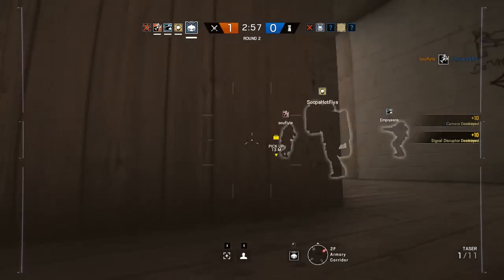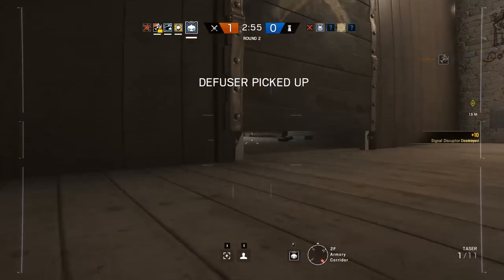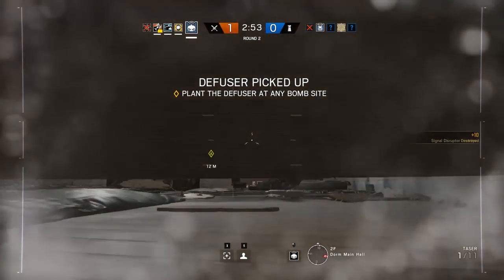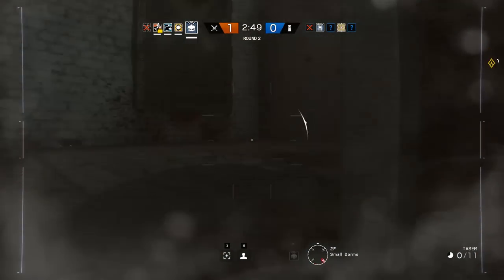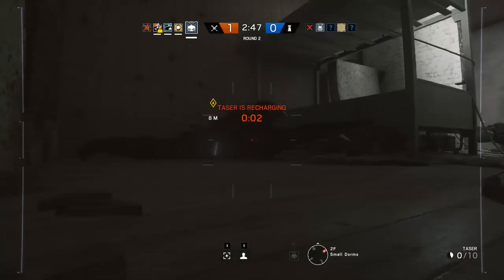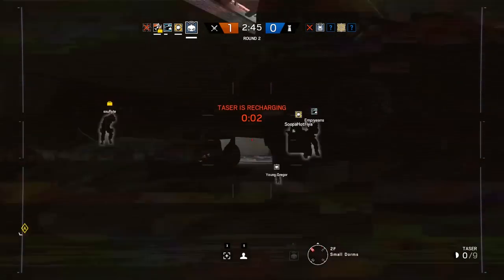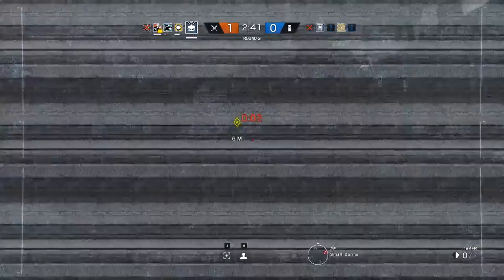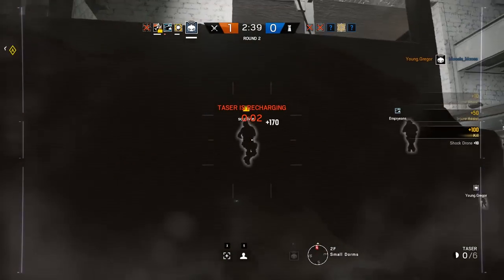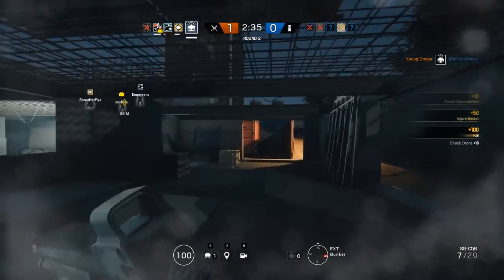Now, the zaps do 10 damage each — big deal, right? Well, it actually is. If you use this thing right, when your teammates are pushing into the objective room and you're on your drone, your job is to be the most obnoxious player possible. I have a simple philosophy for getting sick zaps — it's called the zap and skirt. Zap. Skirt.